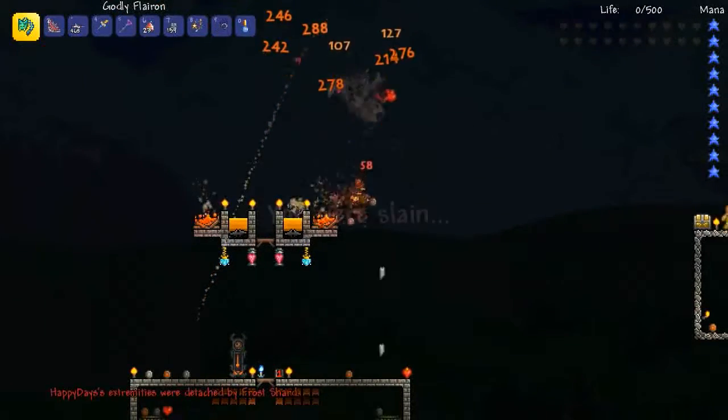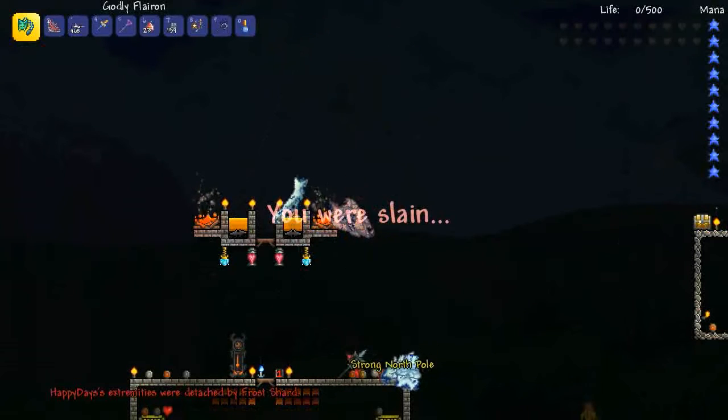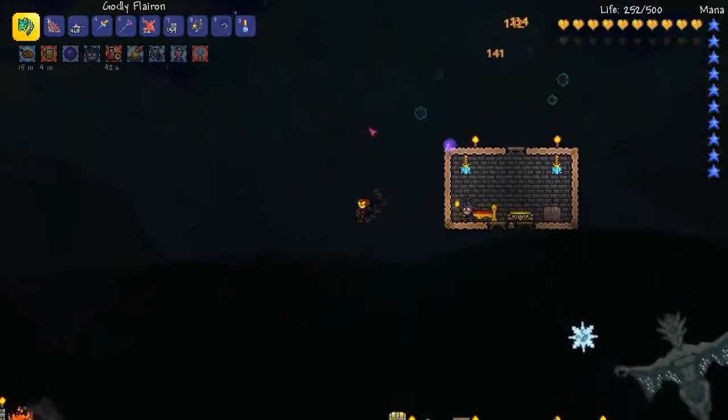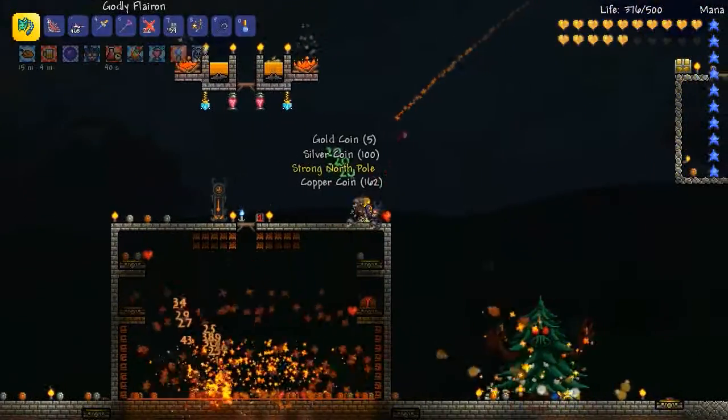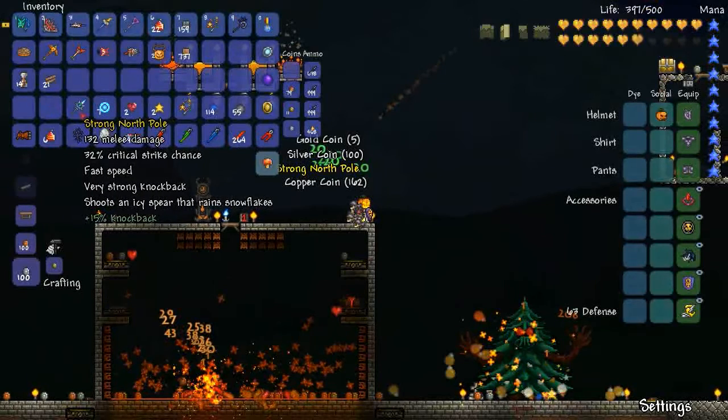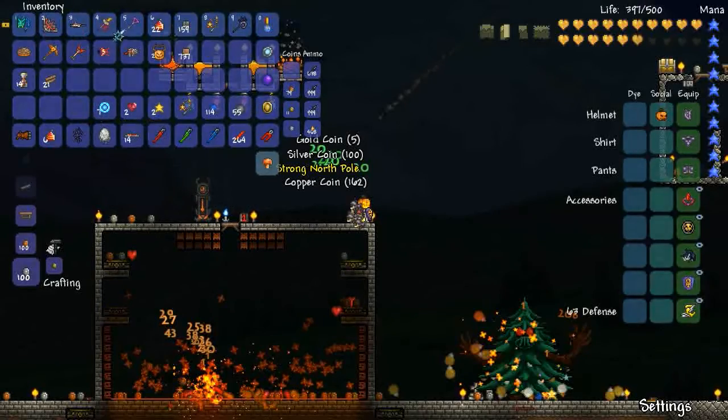So much damage! Oh, I killed her. What's that? North Pole — it's a pole. Okay, back into it. I want to check out this North Pole. Oh, there's another Ice Queen. What does the North Pole do? Wow, that's strong — 132. Shoots an icy spear that rains snowflakes. Let's try it out.